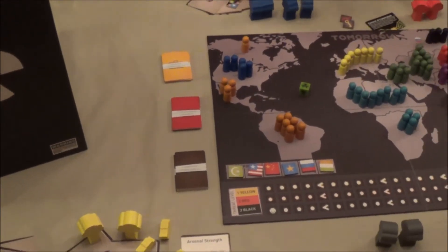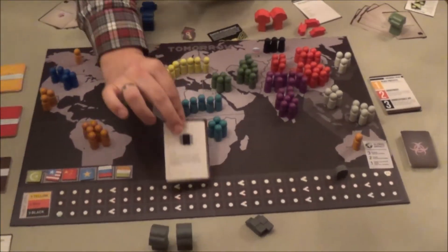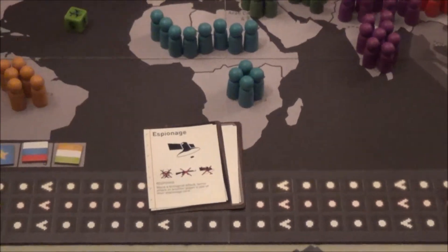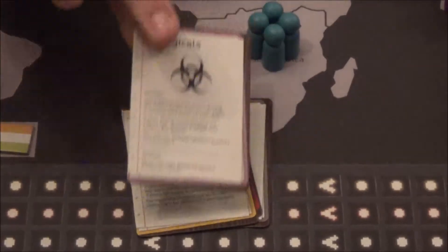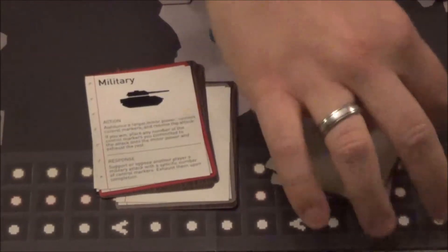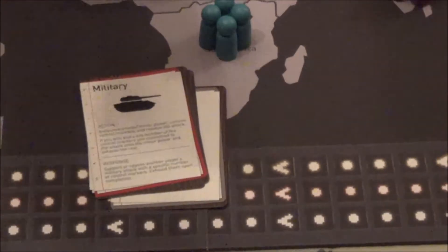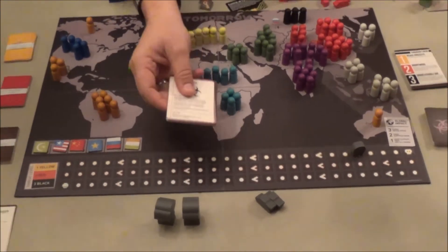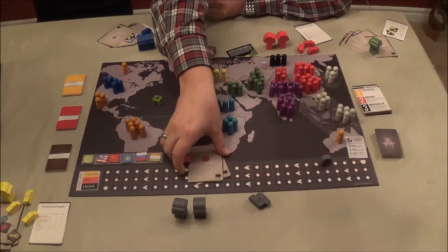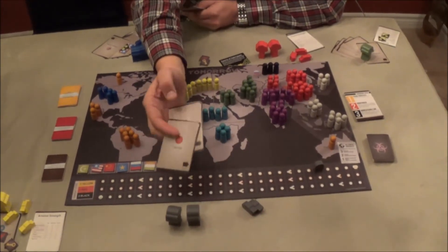The next step is what all players do simultaneously: choosing one of their five action cards, putting it face down, then choosing another one and putting it on top. Every turn you have two actions, and you should wisely choose which actions you want to take and in which order, because once you place them you are not allowed to change the order.